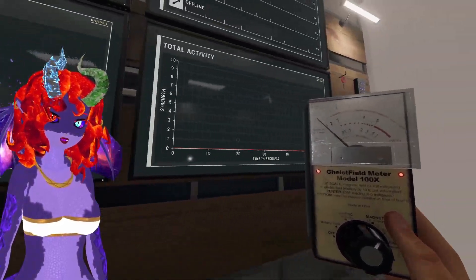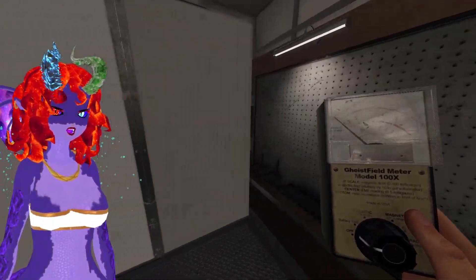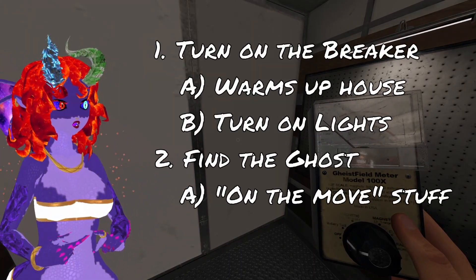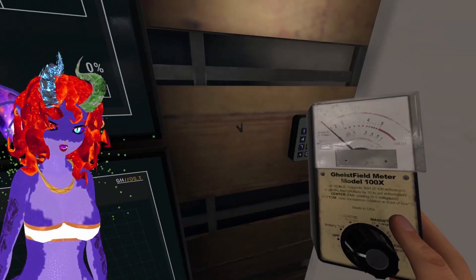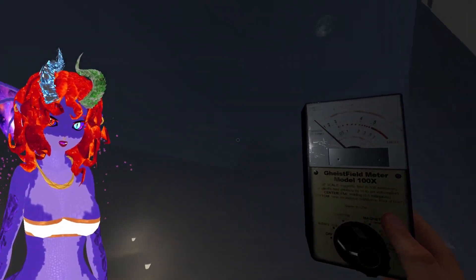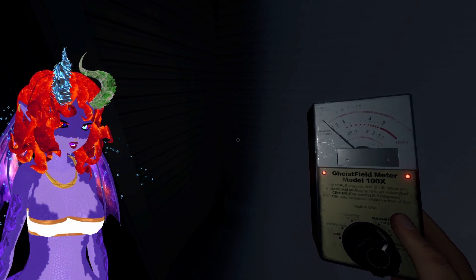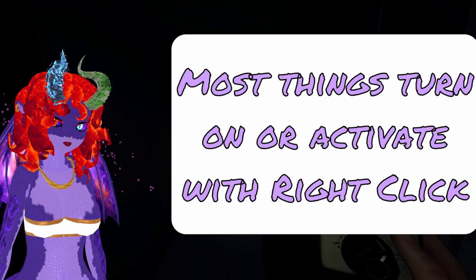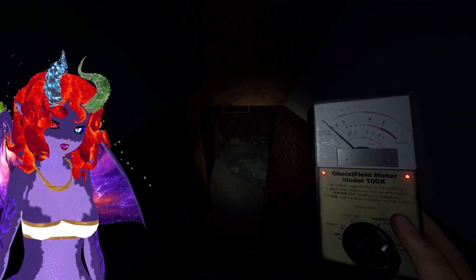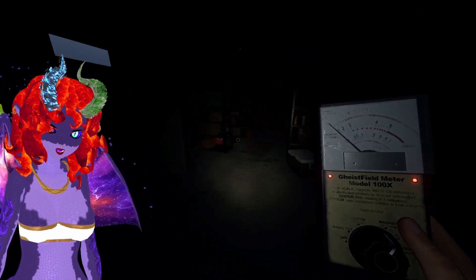You can see we have a sanity meter, an activity meter, and our objectives. For right now, we're just going to focus on turning on the breaker and finding the ghost. Grab the key and left click on the key pad to open the door. Note that the weather is foggy, so it's going to be hard to see. The EMF reader needs to be turned on — if it's on, you'll see the little lights. We know the breaker is in the basement, so we're going to go straight there and turn it on so the house can start warming up.